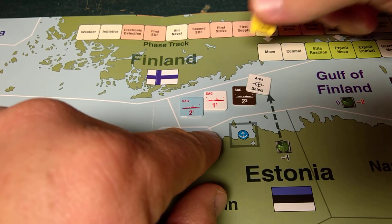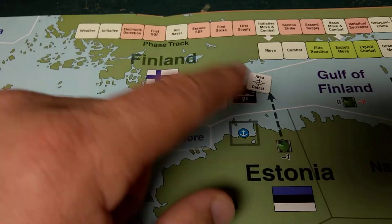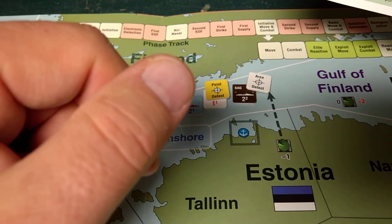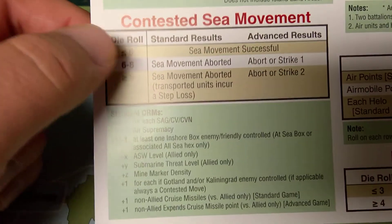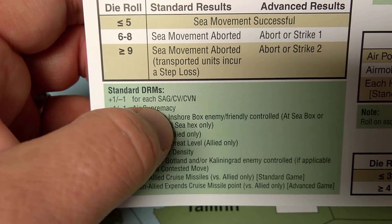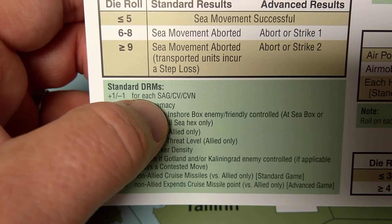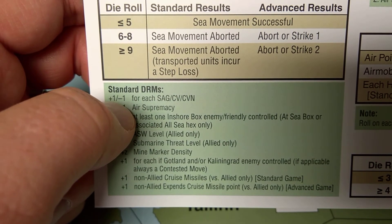For our purposes we're going to say that the Poles were point detected. But before we do that we actually need to do a contested movement. There are a couple of conditions that can cause contested sea movement — you can see the list in the rules. The primary one here is that there's a Russian enemy SAG in that area, so they could contest that movement. Rolling low is good. There are some die roll modifiers: for each SAG, CV-CVN — there are no CV-CVNs in this example. Because the two allied SAGs are moving together they support each other, so that's a minus two, offset by a plus one for the Russian SAG already there, giving a net minus one.